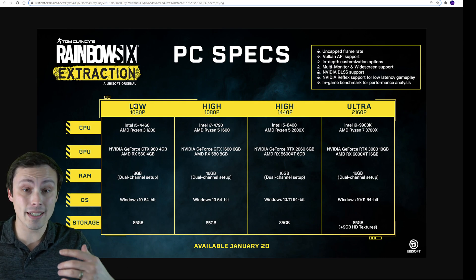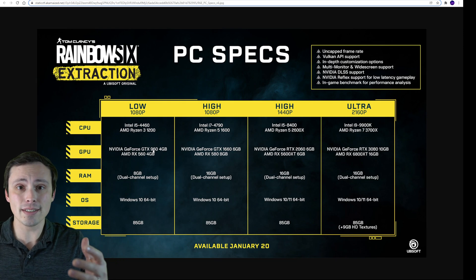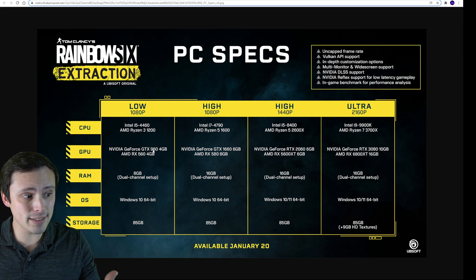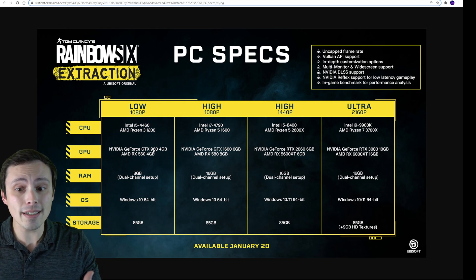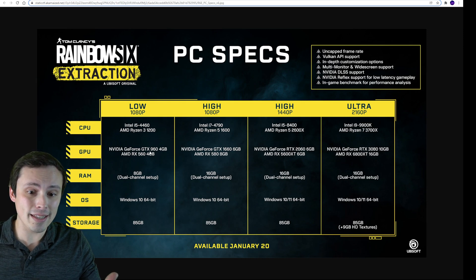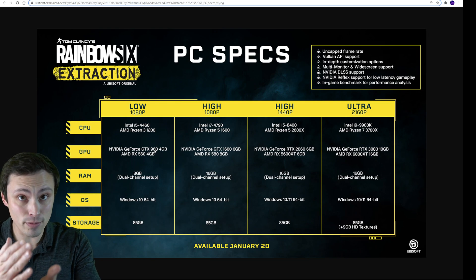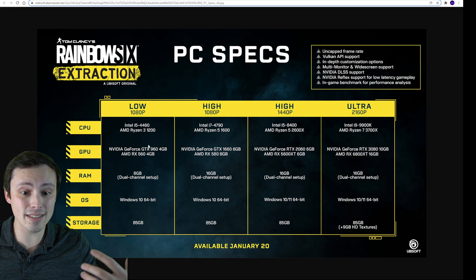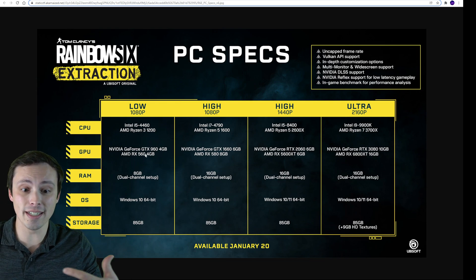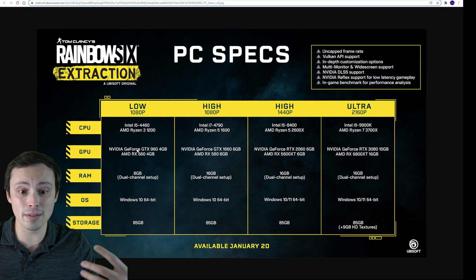We're not getting whether this is 30 FPS or 60 FPS specifically. One thing I'll throw out here is that while we can speculate a lot from a system requirements chart, in some cases developers only have certain hardware on hand in their studio that they're testing on. So sometimes you get two GPUs that don't necessarily fall at exactly the same performance level — it's just their weak NVIDIA card and their old and weak AMD card that they had to test, confirming both can run the game at low 1080p.